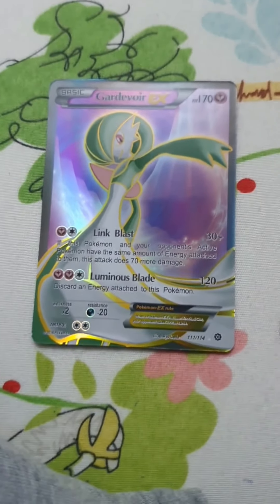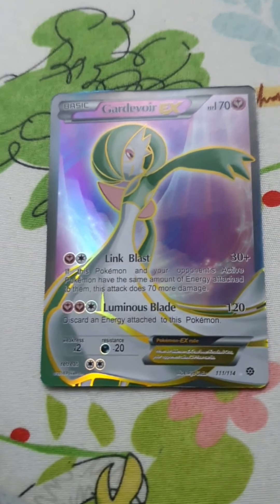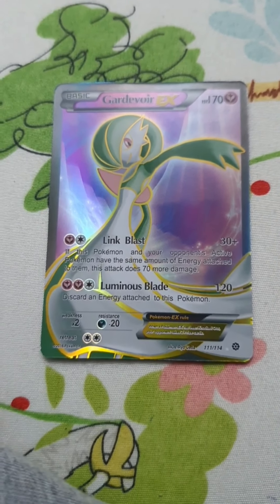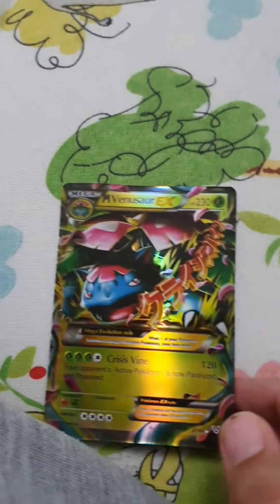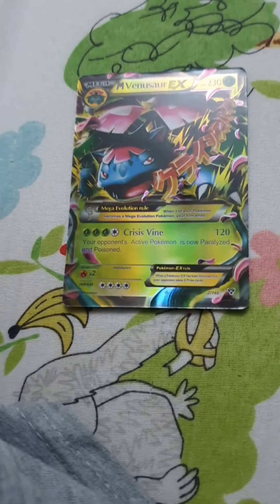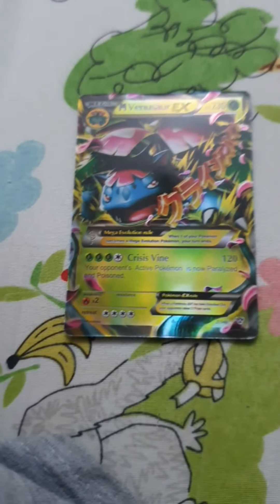This Pokemon is also one of my favorites — it's called Garchomp EX. It has 170 HP, 30 plus damage, and 120 damage.